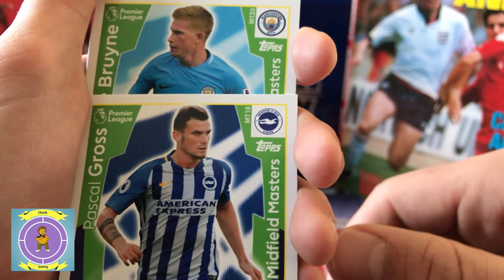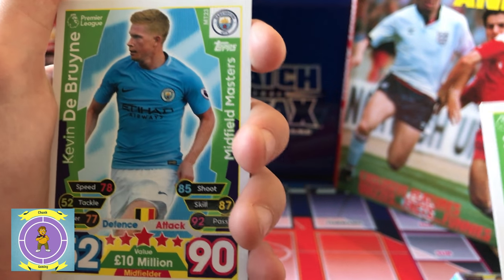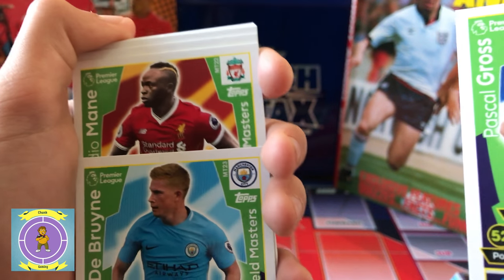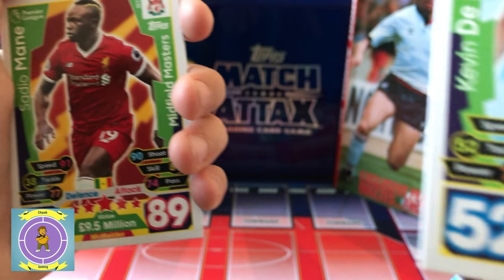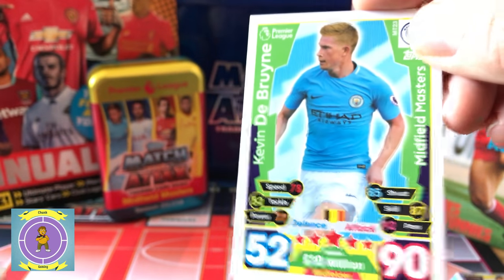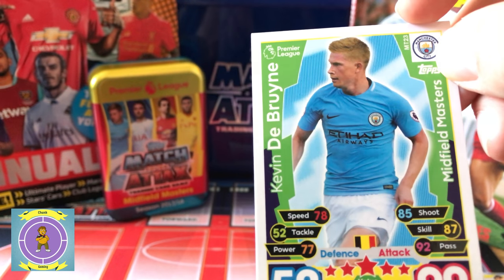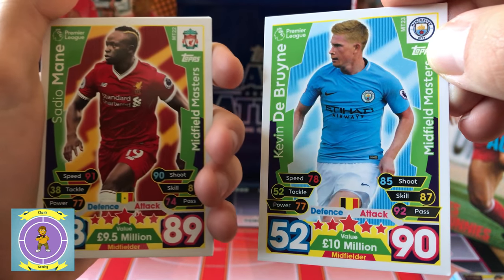Pascal Goff. Oh look we've got the midfielder! And then De Bruyne — Midfield. You notice these special ones all got green around them and they've got Midfield Masters written next to them. And then Sadio Mane — so you can only get these in the Megatin. They've got certain numbers to them — look: T23 and this one's T22. So you can only get these in that part of it and you don't get the same ones all the time.